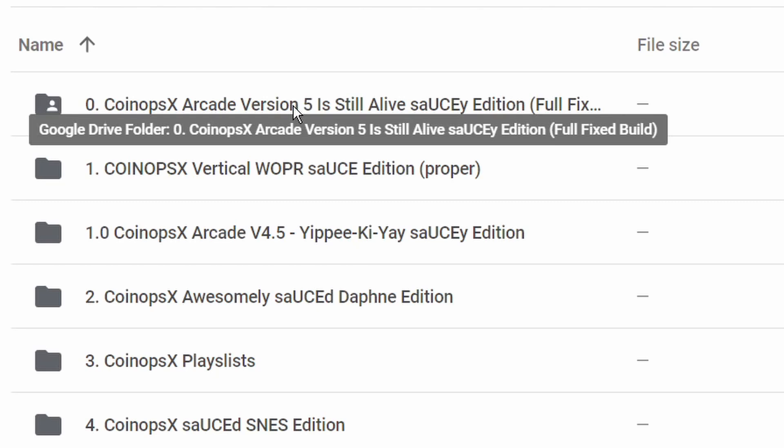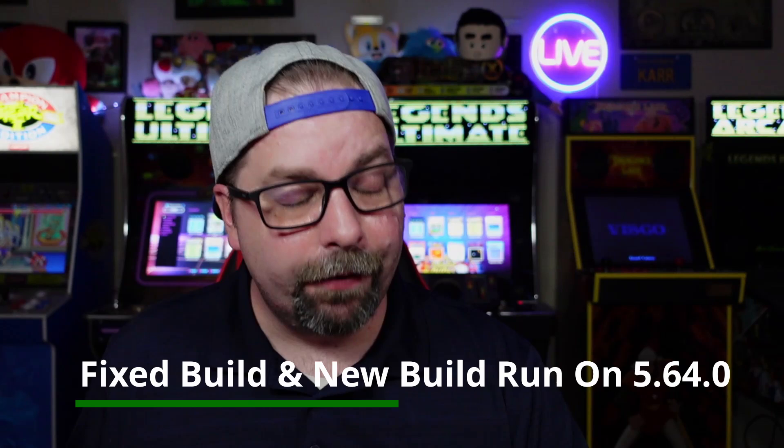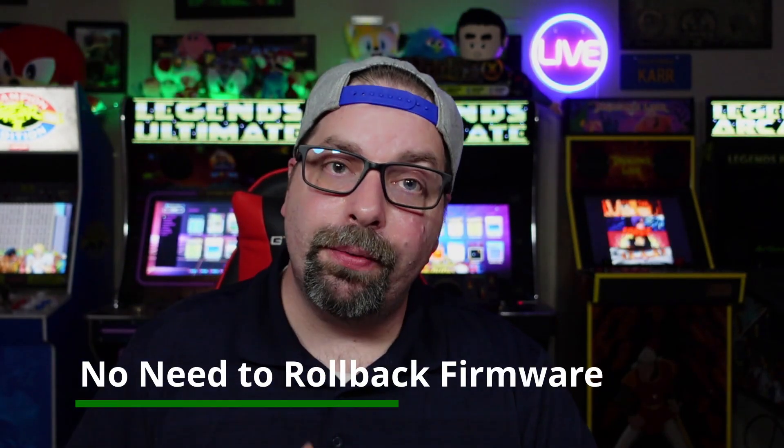If you download the full build, just follow my normal tutorial that's on my channel on how to set up CoinOpsX 5.0. Download the full build, reset up your thumb drive just like you did before, and plug it into your machine. I highly recommend you then turn on your machine and update to firmware 5.64. With the new build or the fix files applied, whichever way you go, they will run on firmware 5.64 without issue. So go ahead and update to the latest firmware.